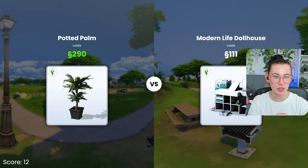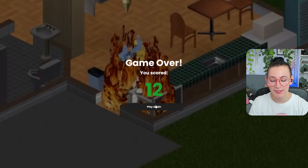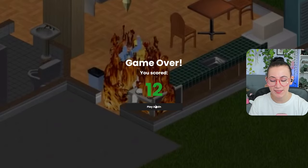So everything is gonna be higher. The modern light — that's actually expensive. Oh no, that one hurts. I want to get to 20 — that's our goal right now.